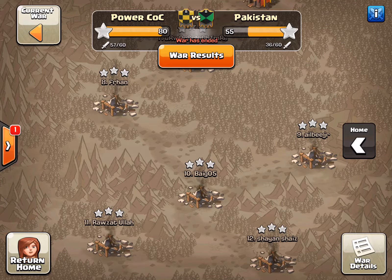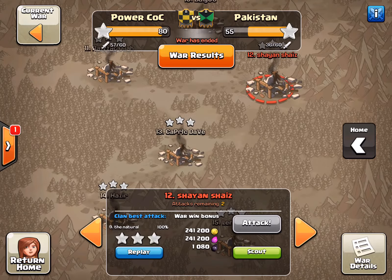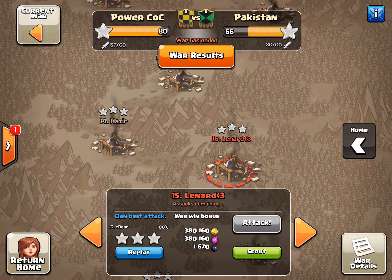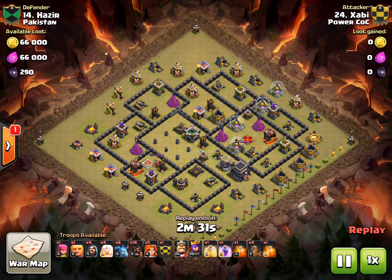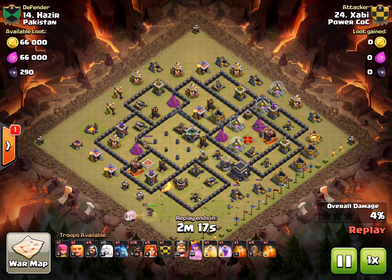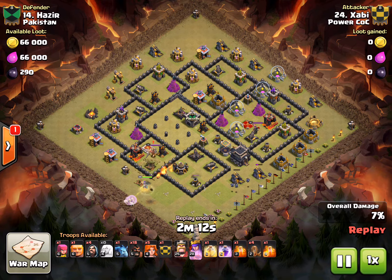Let's take a look at the next one. The next attack we're going to show is Chubby. Chubby comes in with the Queen Walk GoVaJo as well on the anti-3 Town Hall 9 layout. Not the worst layout I've ever seen. It's going to look like a bully attack because he's got 25-28 heroes going against 13-10.